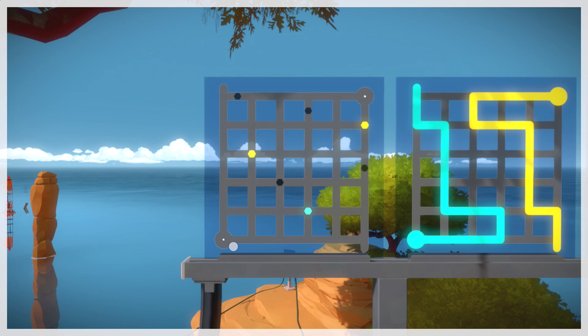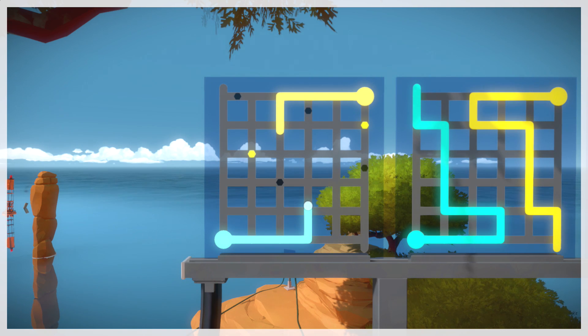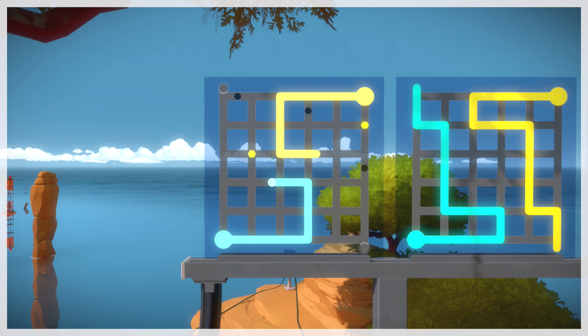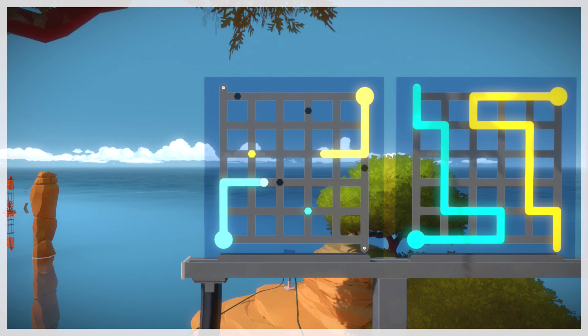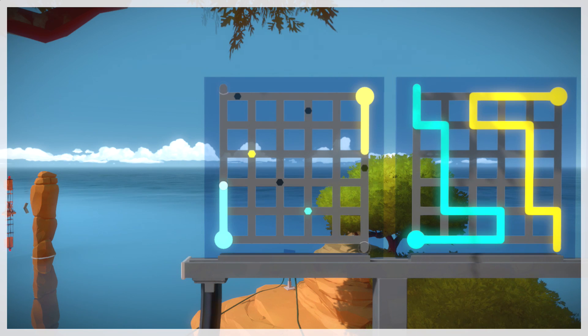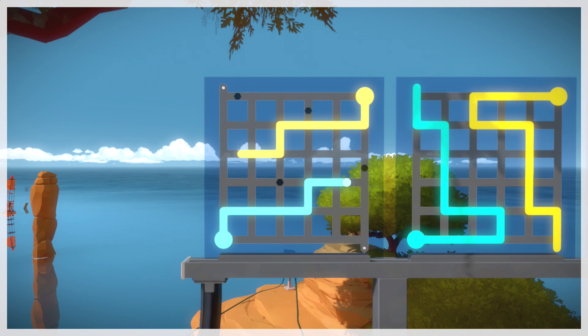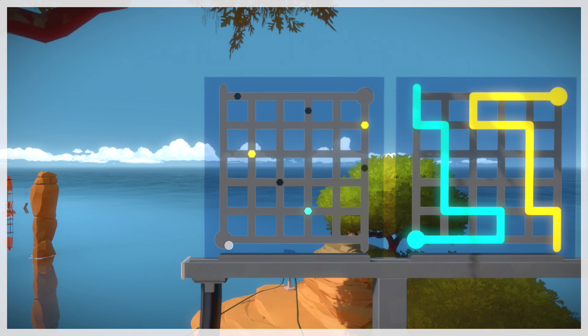I'm not even sure if my logic is the actual logic that the game is employing. Like, maybe the black ones can be picked up by either of them, but the color-coded ones obviously have to be picked up by the right one. This one's tricky — of course it is, it's the last one.